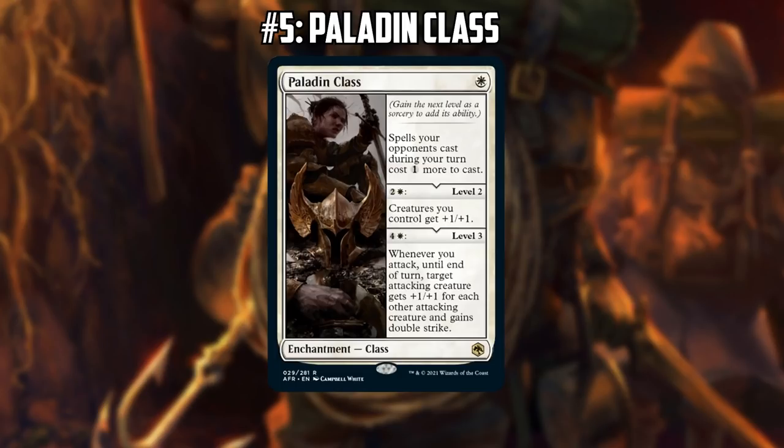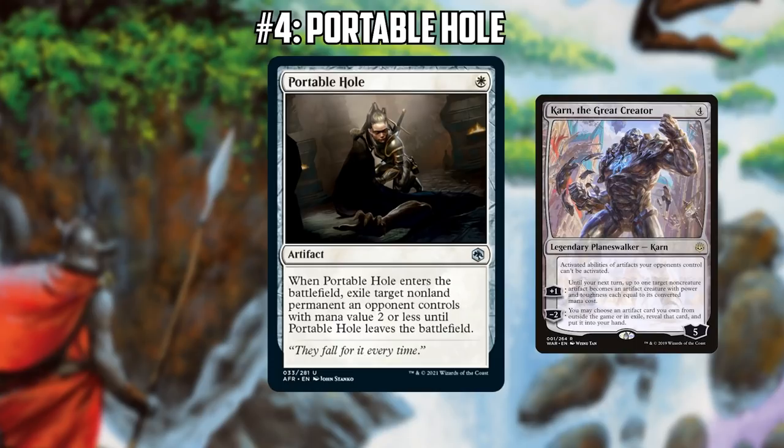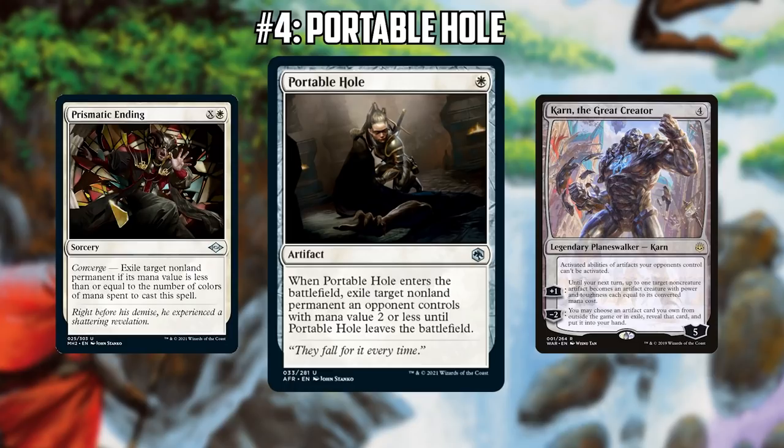Number four on our list: Portable Hole. Portable Hole gets rid of anything for a single mana, as long as it has mana value of two or less. Legacy's pretty efficient — that covers a pretty nice chunk of the format. I think this is good. What makes it good is the fact that you can get it with Karn, the Great Creator as a sideboard card with the wish ability. It's possible this could be outclassed by Prismatic Ending, but the fact that it's a permanent and an artifact really does make a big difference. Worth noting: you cannot get this card with Urza's Saga because it costs white mana, not zero or one.